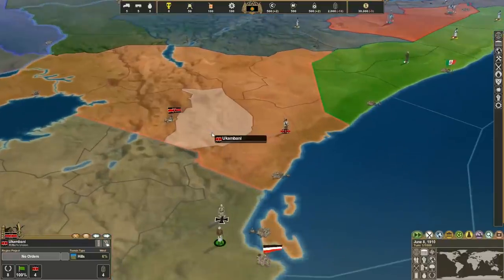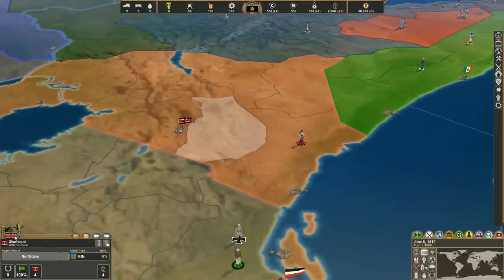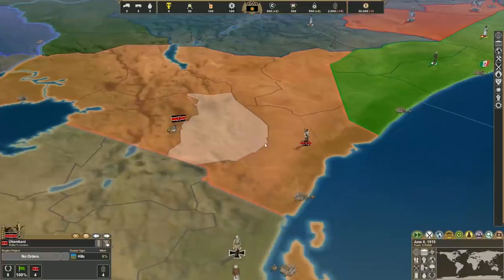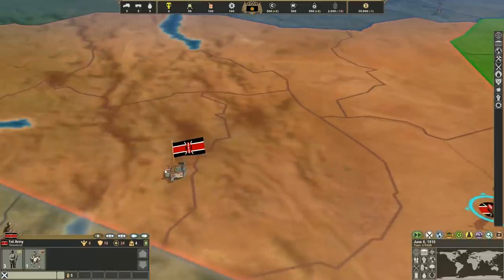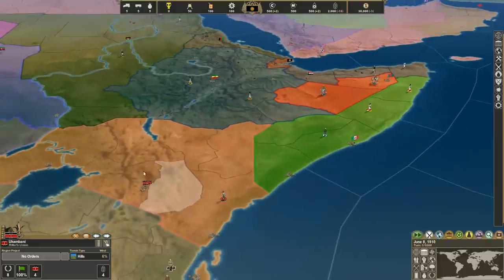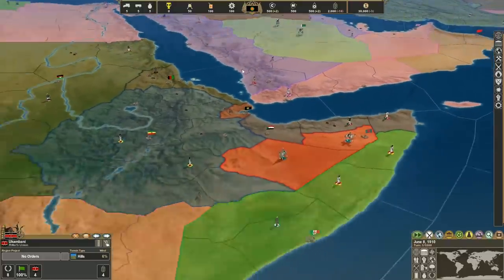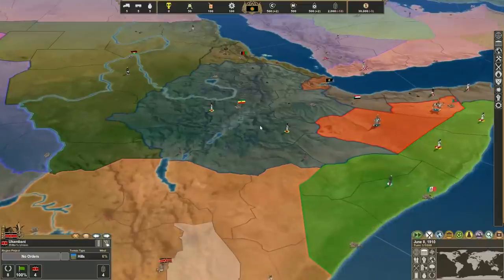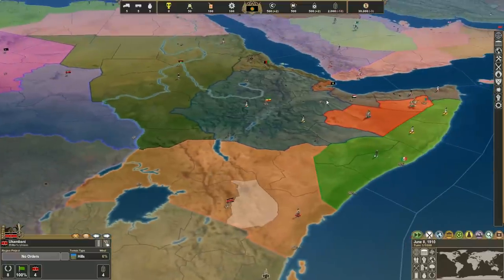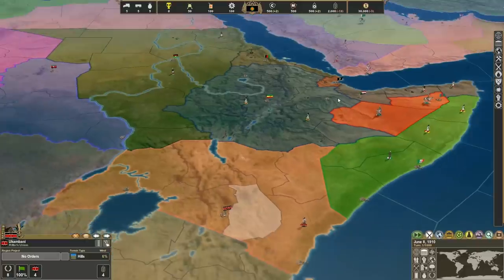And then finally, the Rifta's Union. This is one of those a little bit more extreme new countries. The idea behind it is, think Mad Max — they like cars and diesel and stuff. That's the only love they have. So basically, the premise of adding all these countries in is to actually give a player who plays as Djibouti, or honestly any of these guys, something to do.